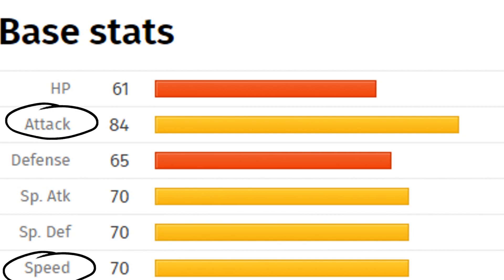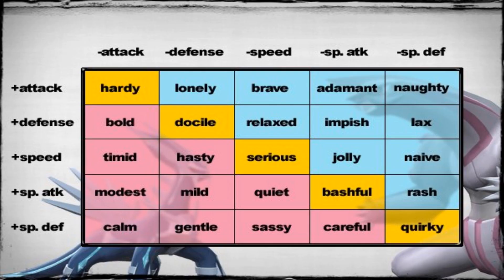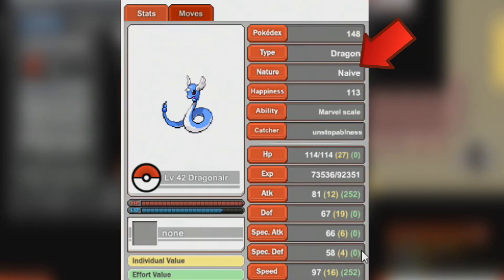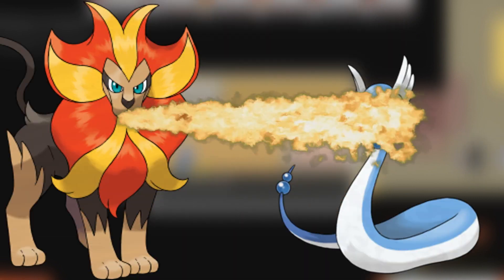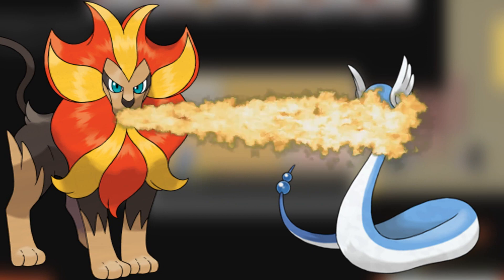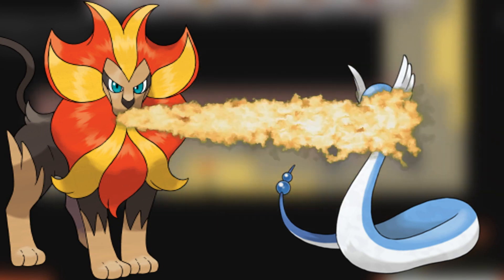But before I show that, I'm going to have to show you guys about natures. A Pokemon's nature is either going to raise its stats or lower them depending on which nature you have. So when training a Pokemon you're going to look for one with a nature that's going to benefit the build you're trying to create. As you can see here, my Dragonair has a naive nature which is plus speed, minus special defense. The minus special defense is not really important because Dragonair doesn't really need it, but the plus speed is very important because the build I'm going for needs to be very fast.